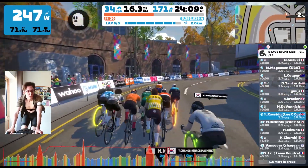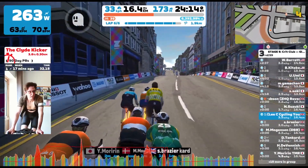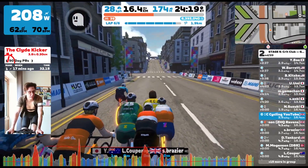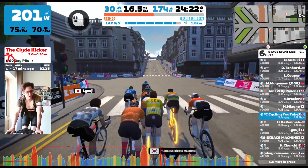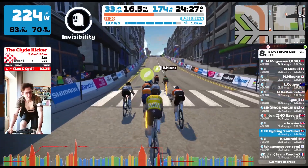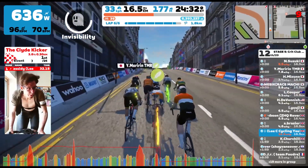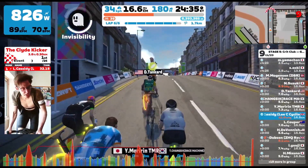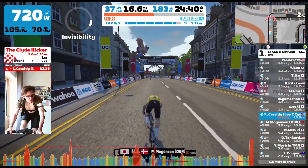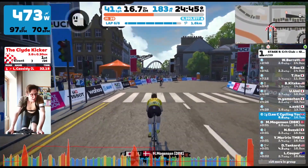As we round the corner I start moving towards the front. I figured I probably want to be further back when I fire the ghost power-up so it's not apparent to everyone — though in retrospect I probably didn't need to worry about that. I fire off the power-up and start to put in the dig, getting up to 10 to 11 watts per kilo. The gap starts to open up — about one second already — and I'm quite pleased.